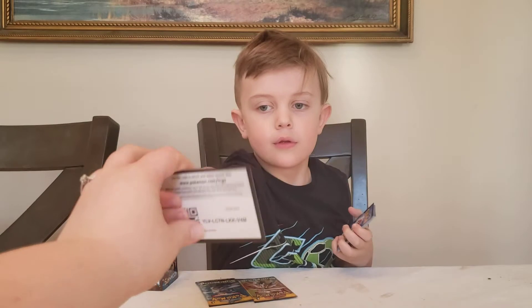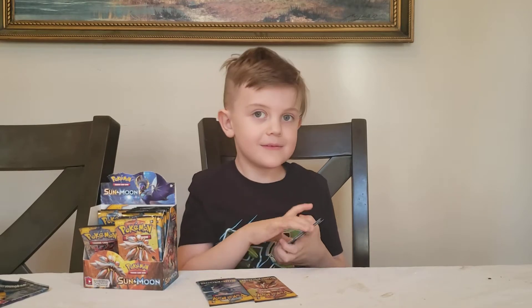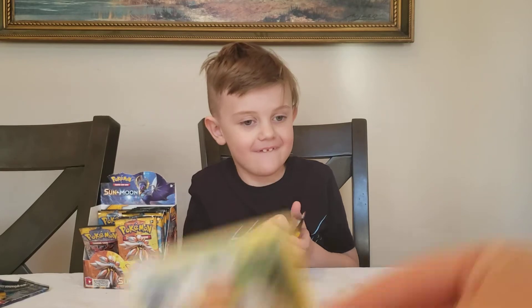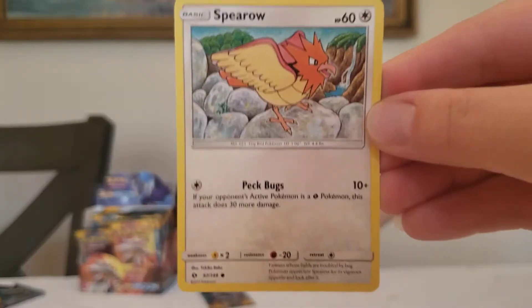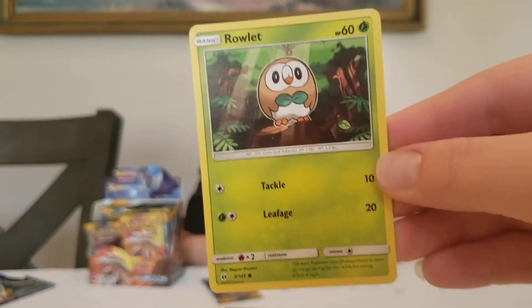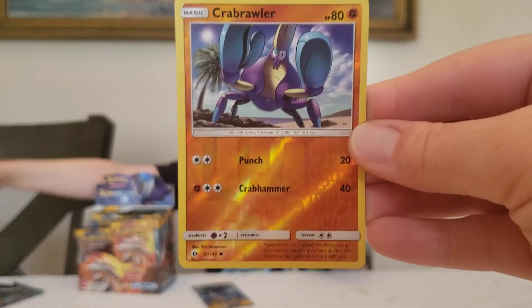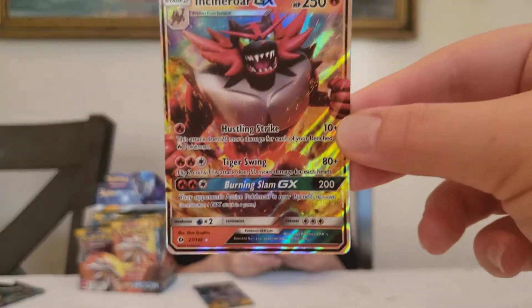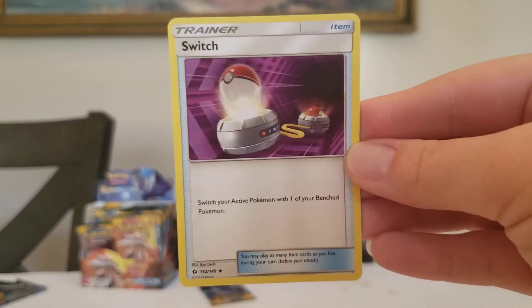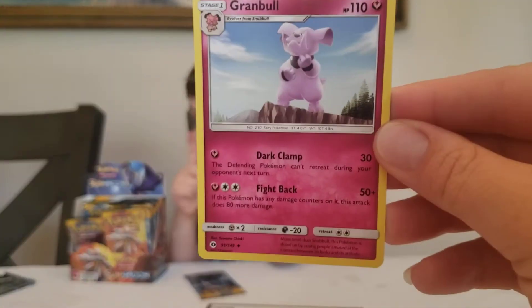Code card. So we've got Grubbin, Spearman, Lolan Grimer, Rowlet, Drowsy, Crab Brawler, an Incineroar GX, Energy, Switch, and Bouldor.